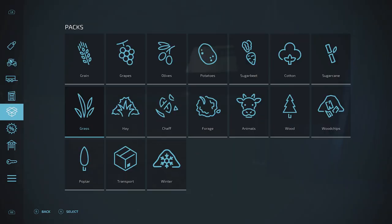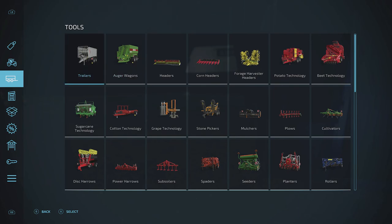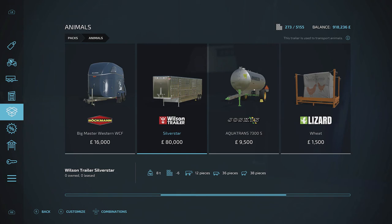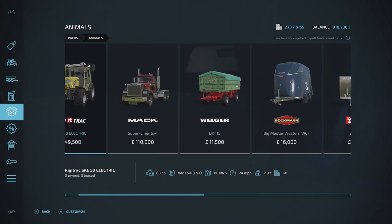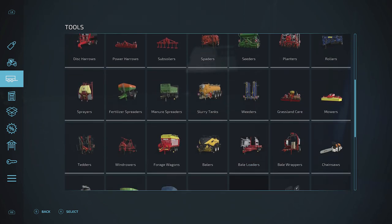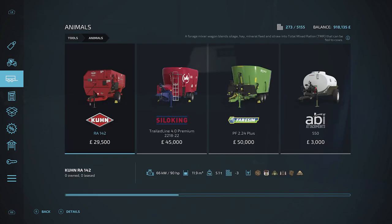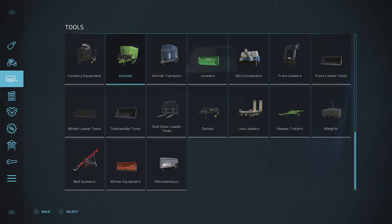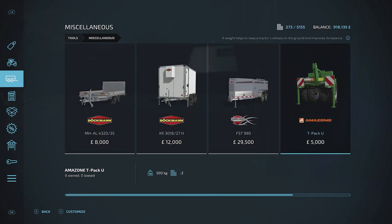The animal transport fee is quite significant — about 5 per chicken, so roughly 10%. You could get a livestock trailer to save that fee. Let me check in the tools for a way to transport chickens. Going to animals in the shop menu — there are livestock trailers, but I can't find one that explicitly says it carries chickens. It might only be for horses and other animals — if anyone knows, let me know in the comments.